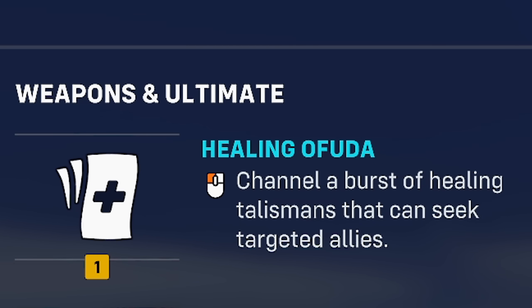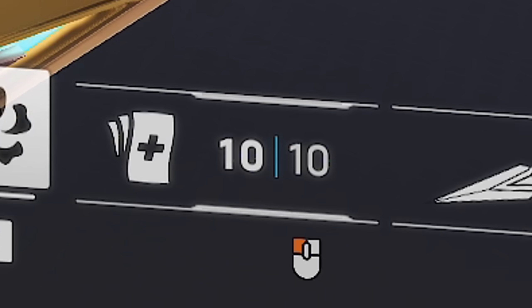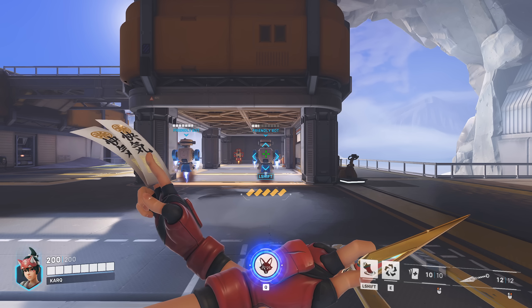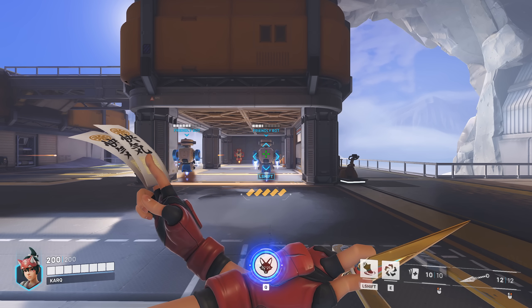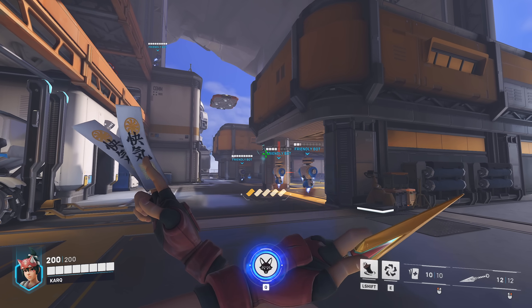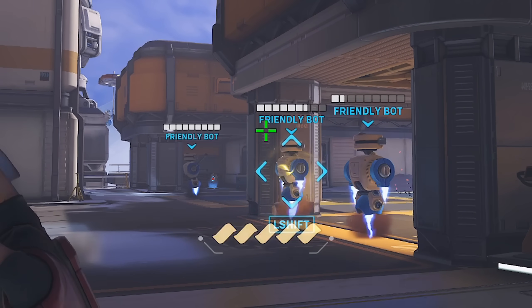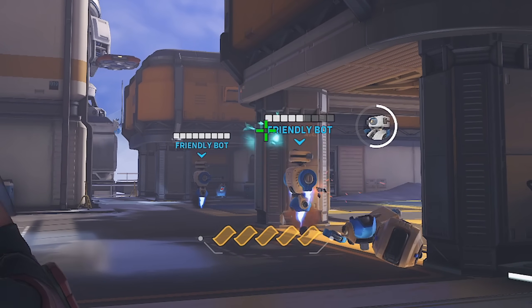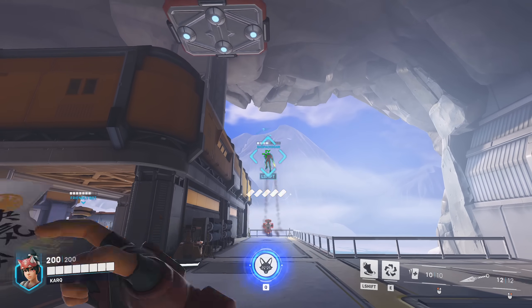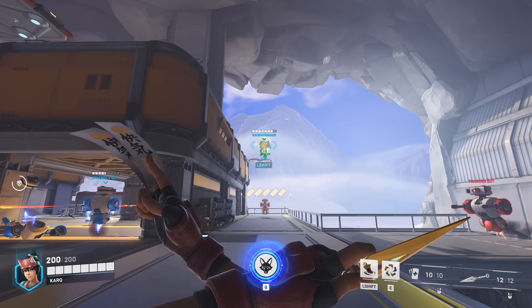Beginning with Healing Ofuda, her primary fire. This has 5 ammo, with each ammo firing 2 paper talismans that heal for 13 HP each, or 26 HP per ammo. These papers will seek and follow your teammates as long as your crosshairs are roughly around them. Yellow means it's seeking and blue means it's not seeking, but they are still active healing projectiles no matter what, so teammates can still walk into the blue papers to get healed.